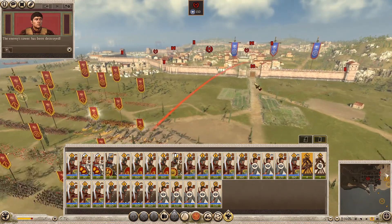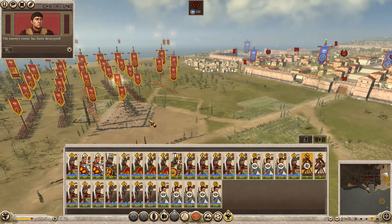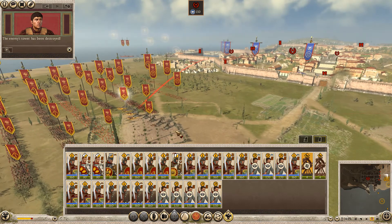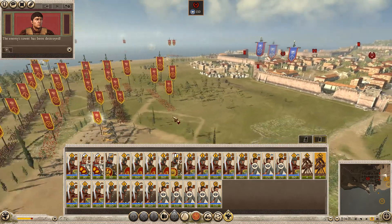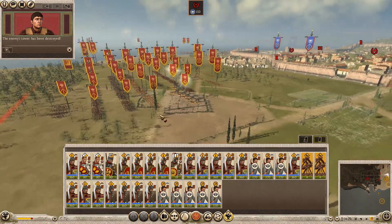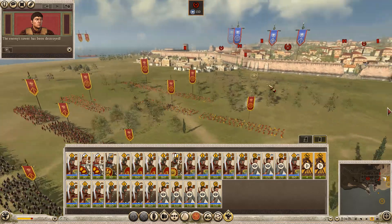The enemy's tower has been destroyed — actually the final few shots destroyed that tower, holy hell. Well, that's the ballistae done. They did start with full ammo, which was a bit surprising to be honest, but they did fire off a few shots.